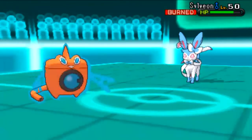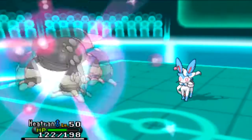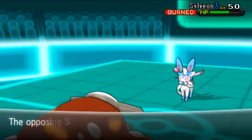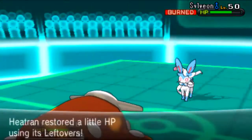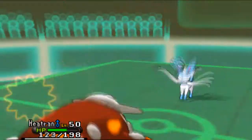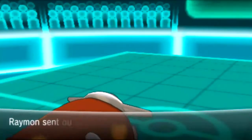I do land the Will-O-Wisp, which is nice — it will help me stall this thing out, because Sylveon is very specially defensive as we all know. What I'm going to do now is Volt Switch out and go into my Heatran, because I know it's going to go for Protect. I'm going to go into my Heatran predicting the Wish, and I don't want him to pass it to his Starmie. It's pretty stall — just me going for Lava Plume, him going for Hyper Voice, Wish and all that — trying to get as much damage on Heatran as possible. I go for a final Lava Plume to take out the Sylveon, which is nice.